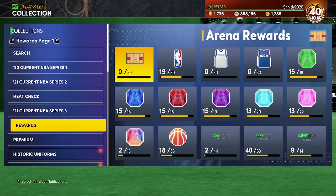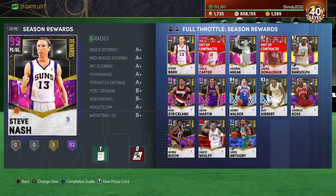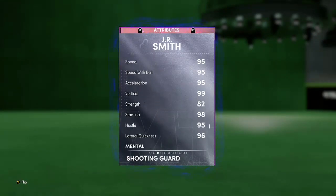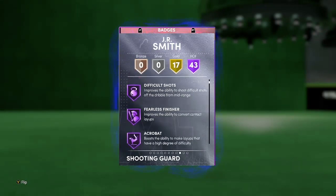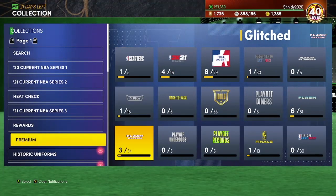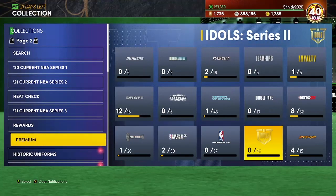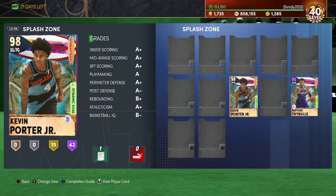Kevin Porter Jr. — if you don't remember, the Season 6 reward for getting Level 40 was Dark Matter JR Smith, and they are basically clones of each other. JR Smith's stats are better and he has one more Hall of Fame badge, but the big difference is they have the same release — this card is on very quick, while JR's release is only on quick. That's like gold quick draw versus half quick draw this year.